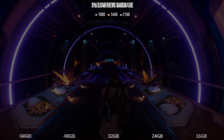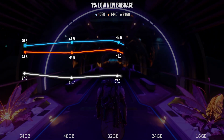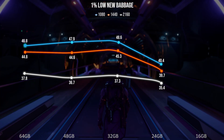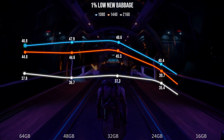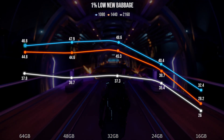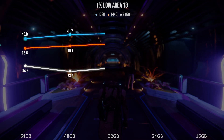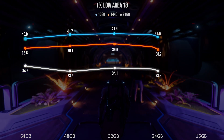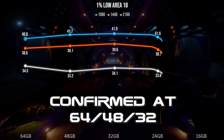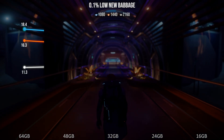So what about our 1% lows? First, looking at New Babbage — going from 64 down to 32GB is no discernible change. As we drop to 24GB, we do start to see the impact of going below the amount of memory the system needs, though at 4K the impact could be considered margin of error. As we drop to 16GB, we really see the impact that low system memory has, with a 25–30% drop across the board. As for Area 18, even dropping to 24GB sees no difference in our frame rates. We see no drop going all the way down to 32GB in both loops.